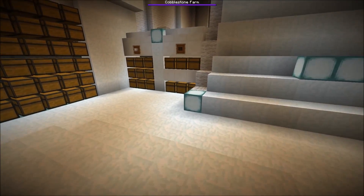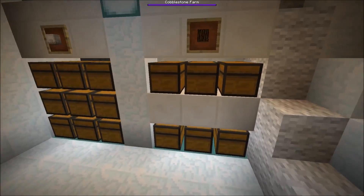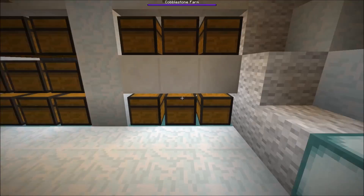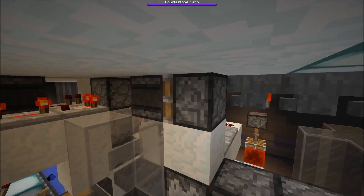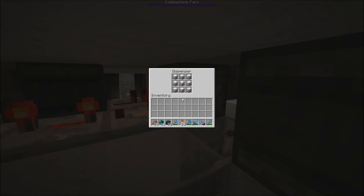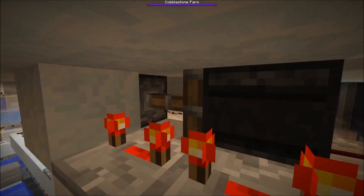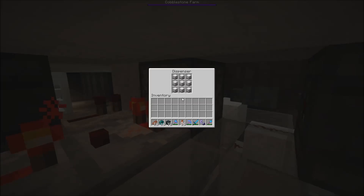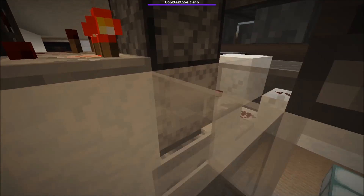We put in the shulker boxes filled with logs into those chests here, and the shulker boxes are picked up by hoppers and brought to this dispenser. Once we have one item in there, this comparator turns on activating a monostable piston with the observer in front, powering the dispenser. The shulker box is then shot on top of the hopper minecart here.